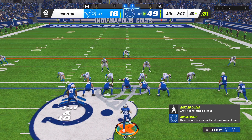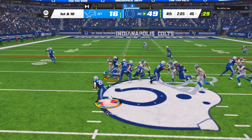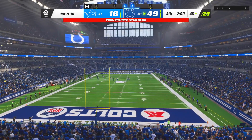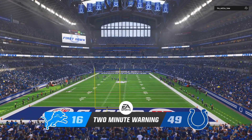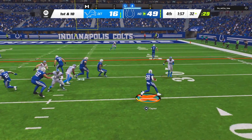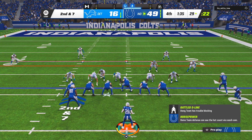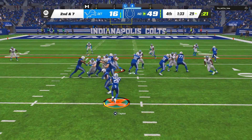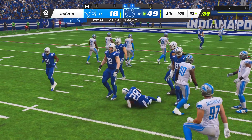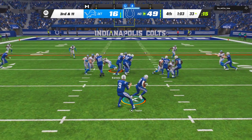Now he's trying to onside kick me — whether it's because he's down by 33 or he's just mad I've been onside kicking him — but he kicked it out of bounds, so that's our ball. Jonathan Taylor continues rampaging through the Detroit Lions defense. Now I'm just running Wildcat to see how long it takes for him to stop it. Aru Warrior is going to have to go to therapy after this one. Jonathan Taylor — that's going to do it for Freight Train. You can break one tackle, but he had like three people there. We were at 472 rushing yards, by the way, with a minute to go.